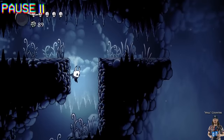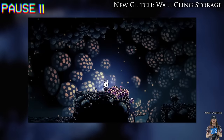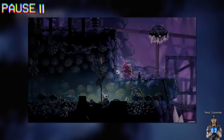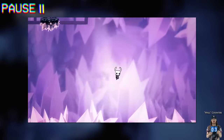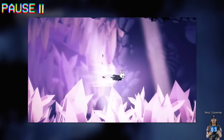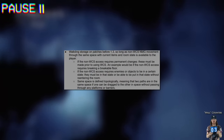This brings us to the first glitch of the run: Wall Cling Storage. This category is called No Major Glitches, and Wall Cling Storage is a glitch that's really broken — in many cases considered to be a major glitch due to how extreme some sequence breaks are that you can do with it, and how you can gain super speed with it. However, Wall Cling Storage's use is restricted in this category, and this specific instance is allowed because of what the Hollow Knight speedrunning community refers to as the topology rule: you can use the glitch to speed up going through areas that you can normally go through with the same equipment you currently have. This may sound incredibly arbitrary, but hey, speedrunning is an incredibly arbitrary hobby.